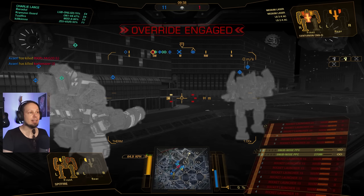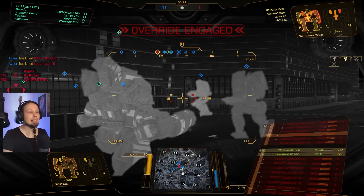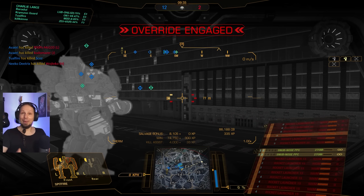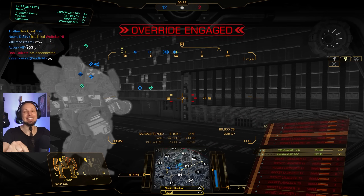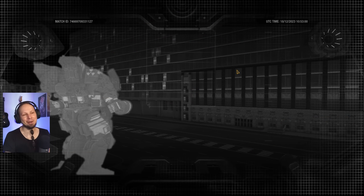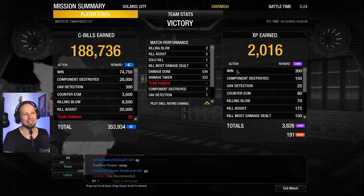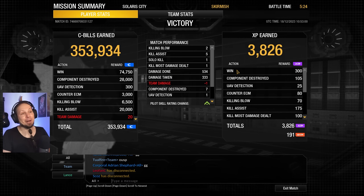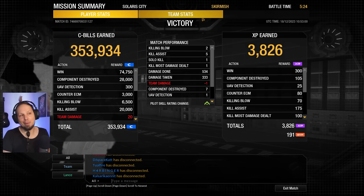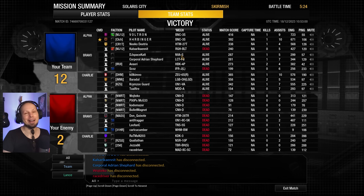Last enemy is also here — and that's all of them. We initiated and we tanked for the team and that felt great. That Marauder IIC — he was going for it and he was punished. We got two killing blows and that's a trade I'm absolutely willing to take. We got five assists, 500 damage done, one kill, most damage dealt, and seven components. That has been the first round.